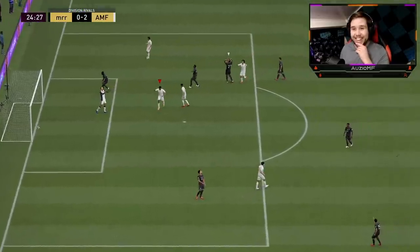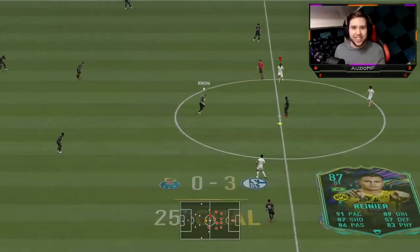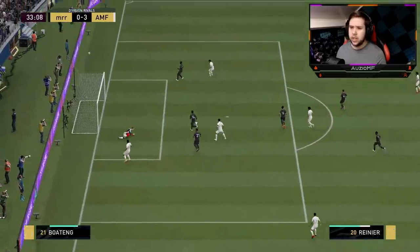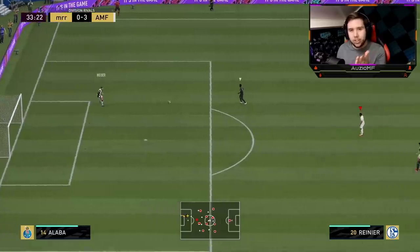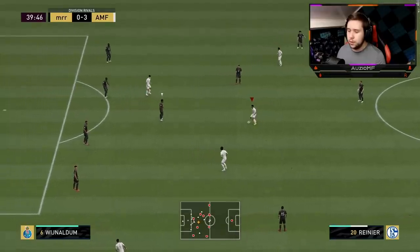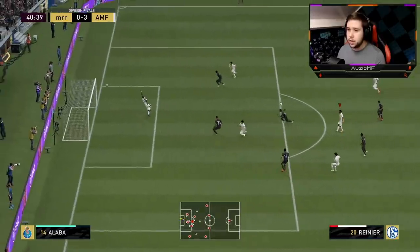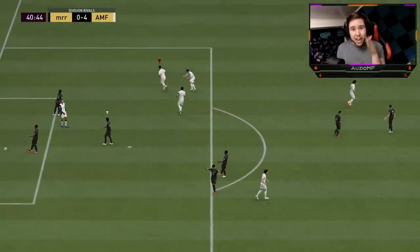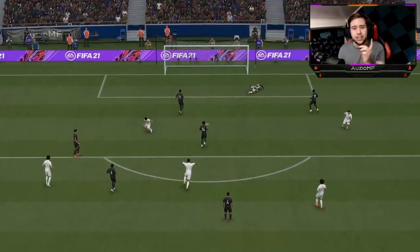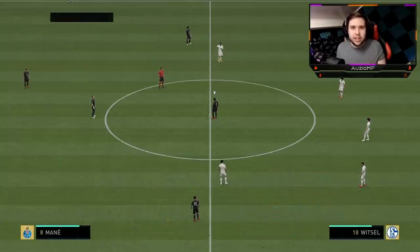Oh my God — you saw how many chances he missed last game, and then all of a sudden he's hitting them top bins now. His R1 dribbling doesn't seem insane — that's something I actually didn't check on his 85 overall card, but at least we know on the 87. His finishing ability is insane — top bins, he ain't going to save that. Apparently on this card the R1 dribbling is not that great, so I'm going to guess it's the exact same for the 85 card.